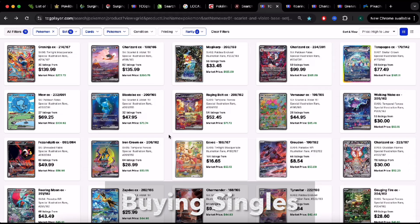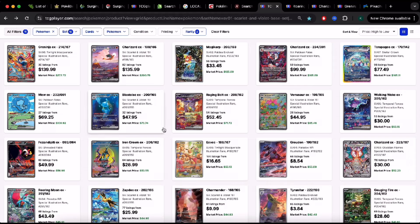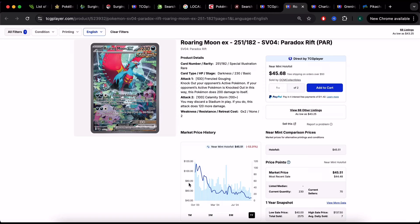Now for singles: after you rip your packs and pull a chase card, use TCGPlayer to find the market price — that's what you should list it for or aim to pay when negotiating. When it comes to selling cards, sell as soon as possible because that's when demand is highest and supply is most limited. As more packs are ripped, supply increases and card values keep dropping. If you wait to sell, you can lose 50% of a card's value. If you're looking to buy, be patient and wait for more supply.